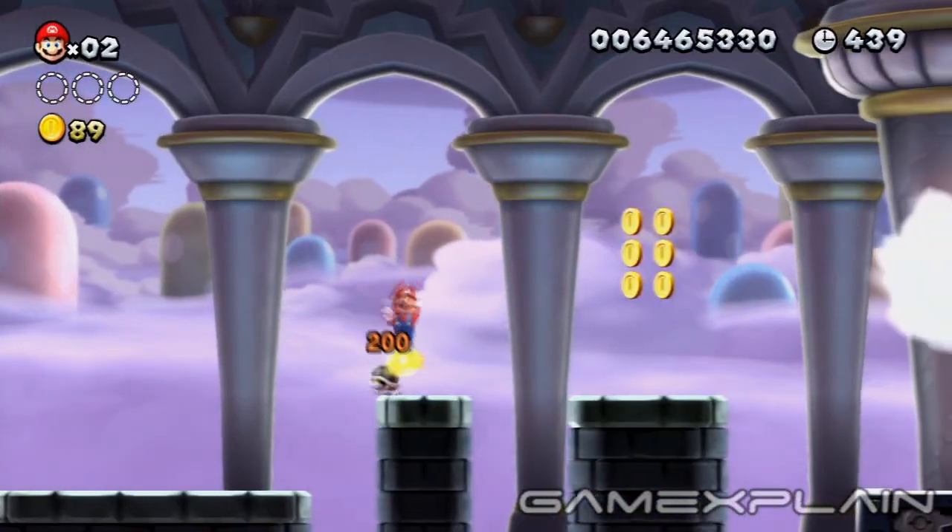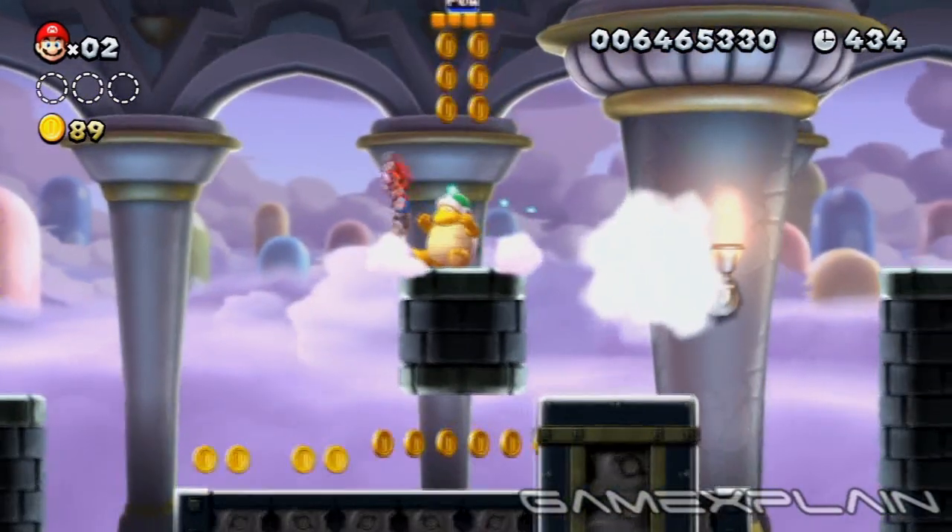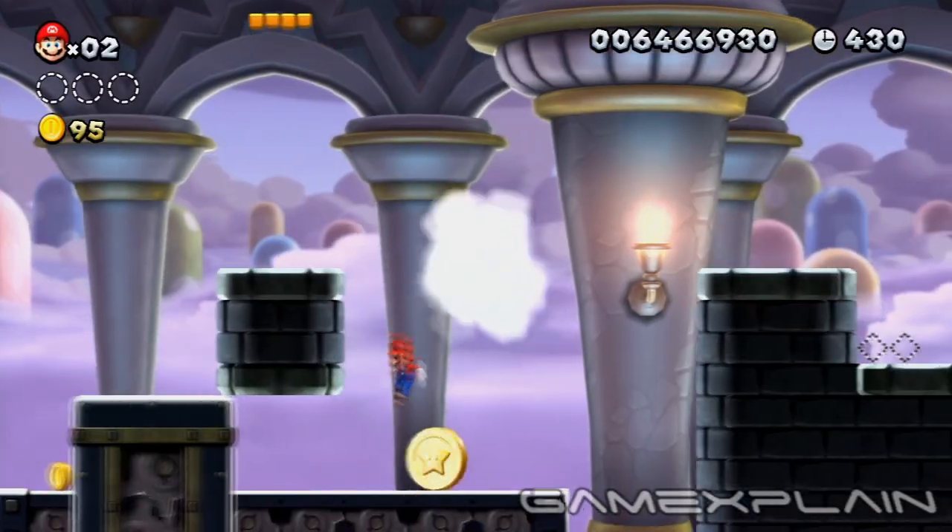Just ahead, you'll find the Pal block above a Sledge Brother. You'll have to bounce off of him to reach it and reveal the second Star Coin, but wait until the platform below is moving to the left, otherwise it might push the coin off the ledge.